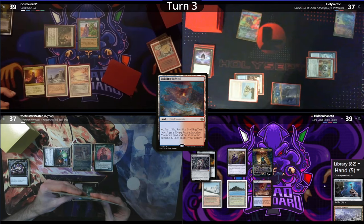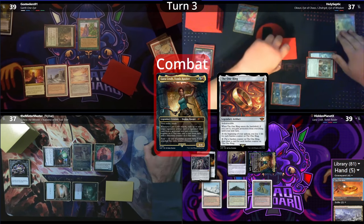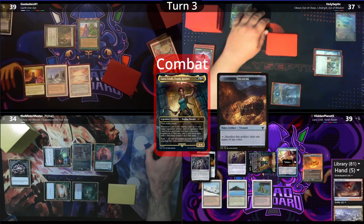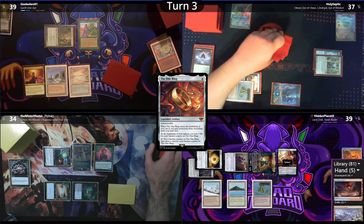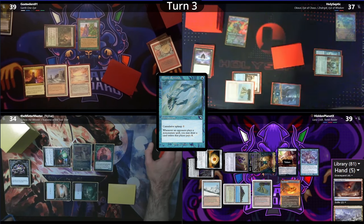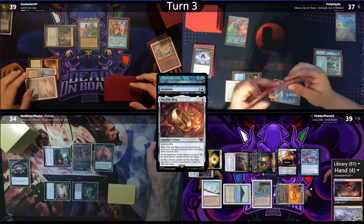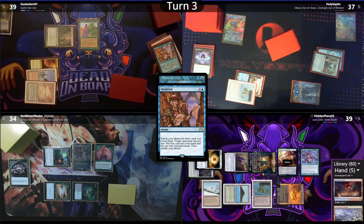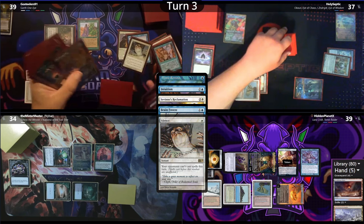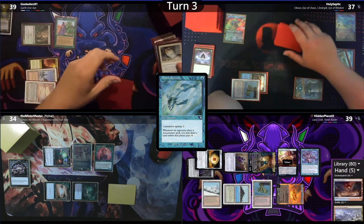Hidden plays a Scalding Tarn, cracking it to grab out a Volcanic. He then heads to combat, sending his Commander at Naibar, with an on-attack trigger exiling Hidden's One Ring. Naibar takes the hit, with Hidden getting a Treasure off the Raid trigger. On his second main, Hidden casts the One Ring, gaining protection, and follows it up with a Mystic Remora. Ghost Dealers responds with an Intuition, grabbing Savine's Reclamation, Brain Freeze, and a Silence, with Naibar giving him the Brain Freeze.